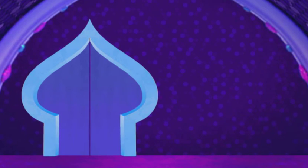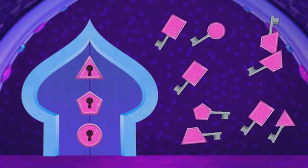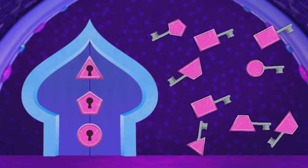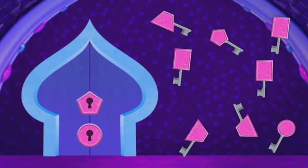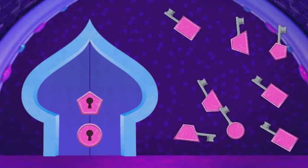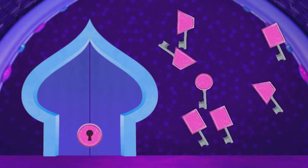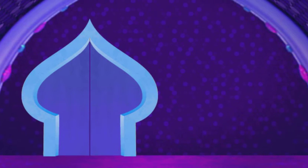Uh-oh! Another locked door! Oh my genie! Now all the keys and locks are the same color, but they're not the same shape. Click on a key and drag it to the lock that is... a triangle! A pentagon! A circle! The door is opening!